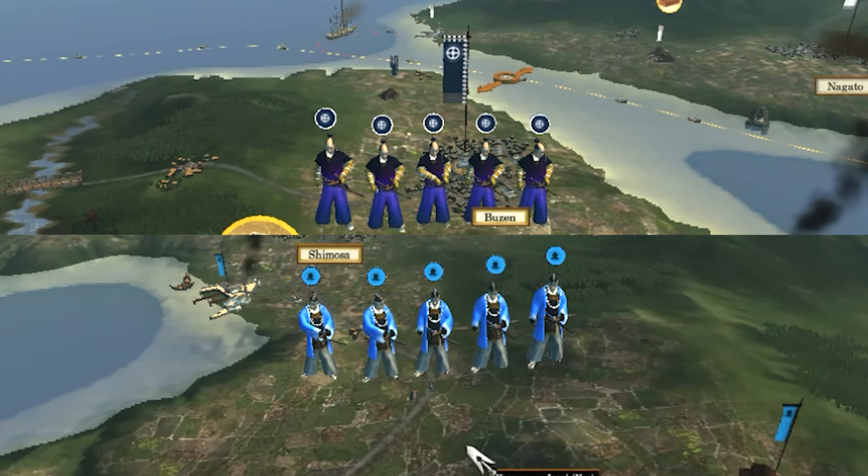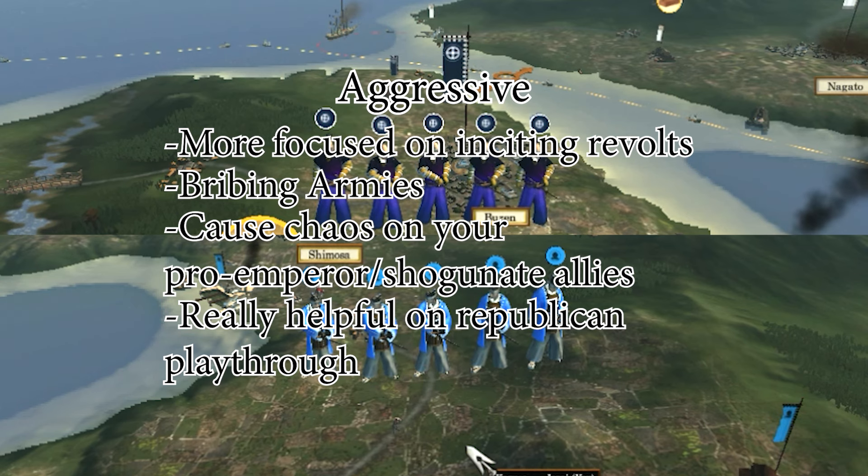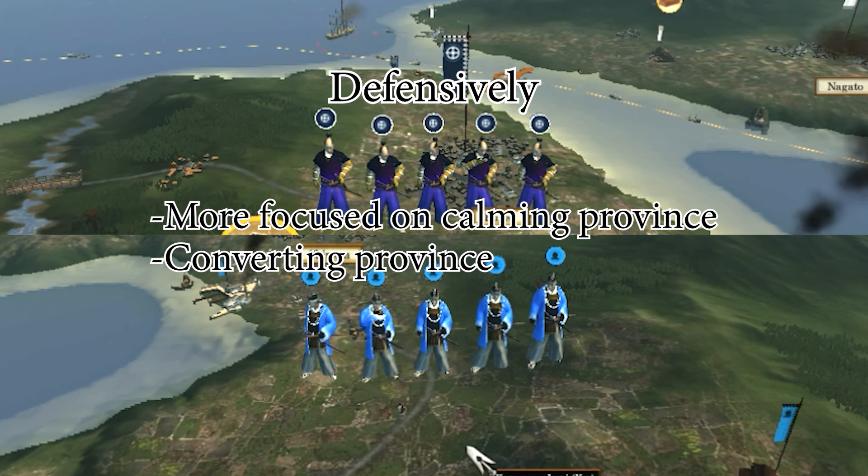How do you use them? There are two ways. Aggressively, which focuses on Incite Revolt and bribing armies — cause chaos and possibly wipe out fellow clans, preferably when going Republic because both agents are disbanded when you declare independence, and you can help later with quick expansion.